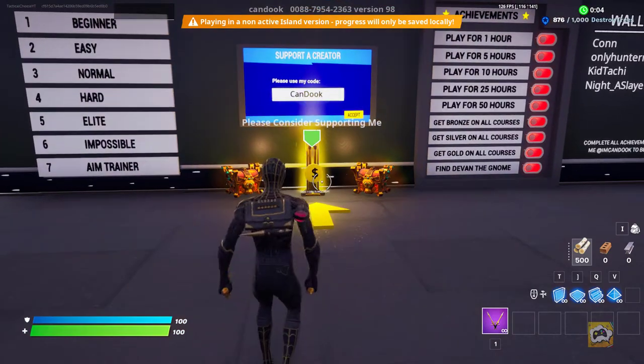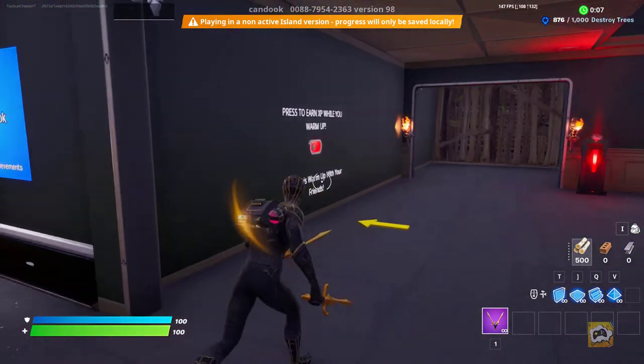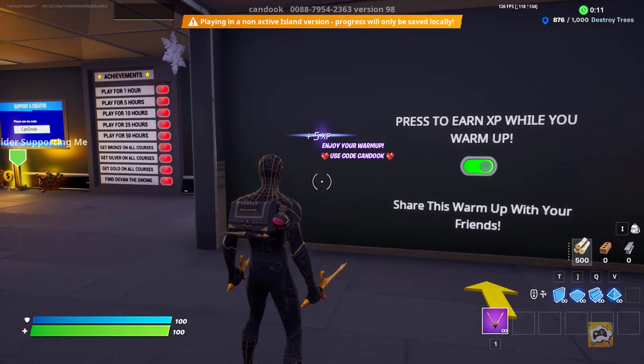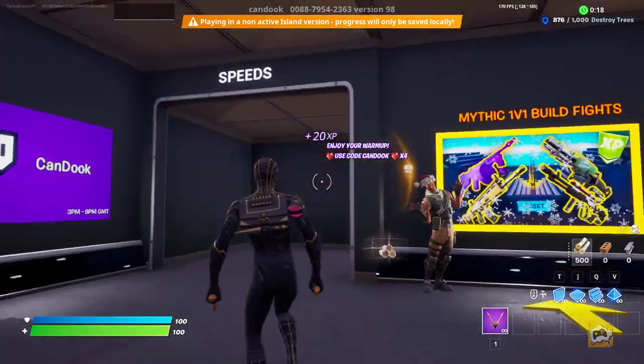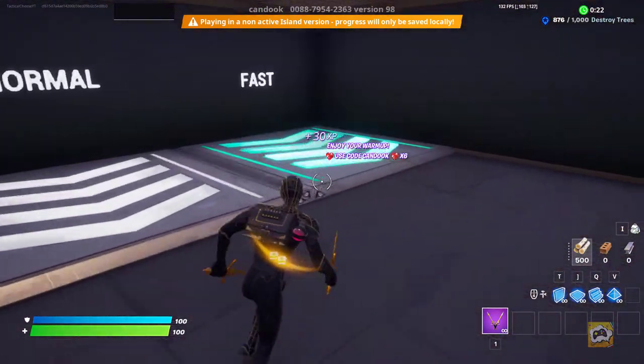Okay, and here we go. Now we're in here, the first thing you want to do is just go to your right here and toggle this button on here. And that is going to give you XP just for being here. And then what you're going to do is go down here where it says speeds, down by Jonesy. Go to fast.